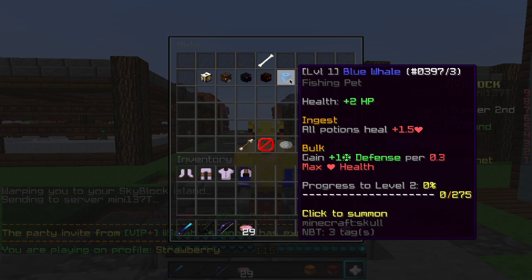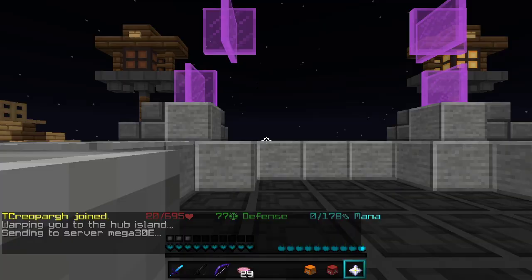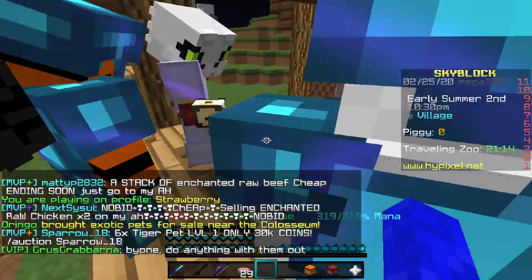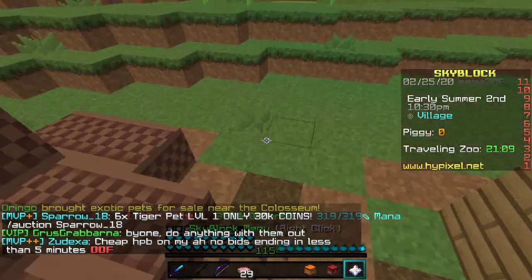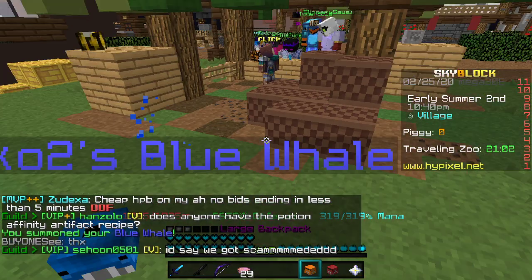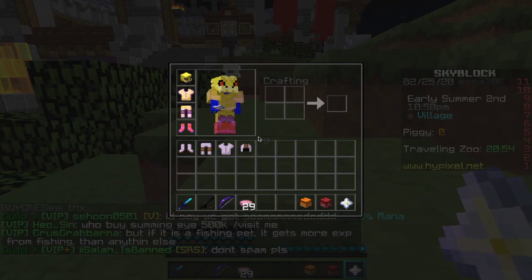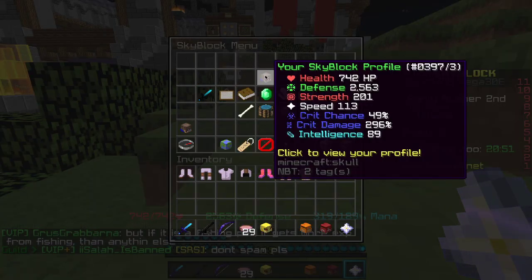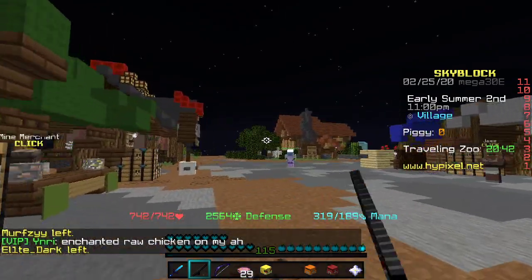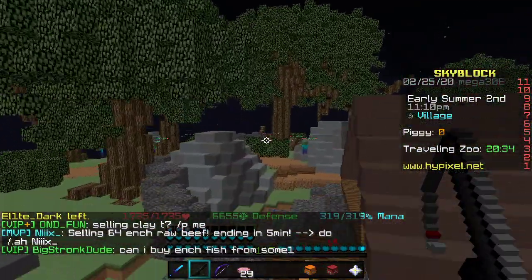The blue whale has an ability called Bulk: plus 1 defense per 0.3 max health. As it levels up it's supposed to get better, but they messed it up really bad. If I go to the Oringo guy, you can see the level 100 stats give plus 1 defense for every 30 max health, but level 1 stats give plus 1 defense for every 0.3 health — level 1 is better than level 100. It's a bug. When I click it you can see my defense is 6,000 — 655 — and without armor it's 2,563 defense. It's really broken. You can just do slayer without armor, but then you can't do damage. Put on some armor set and you'd have like 6,000 defense. I don't know if it's abusing because everyone's doing it right now, but this is messed up.